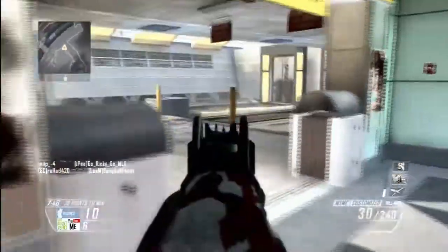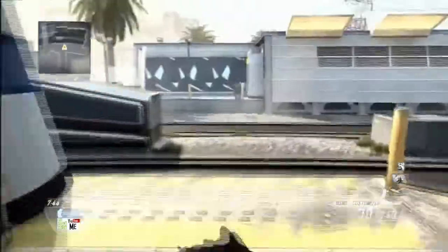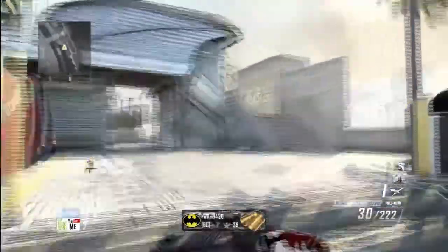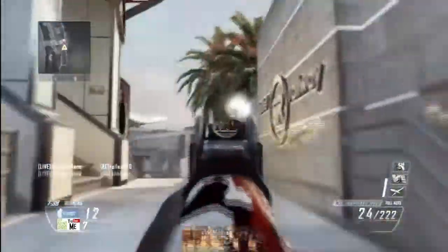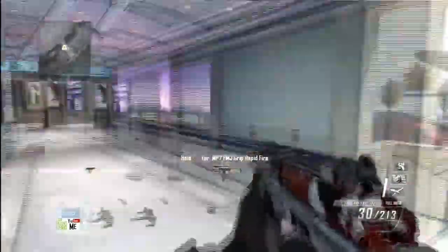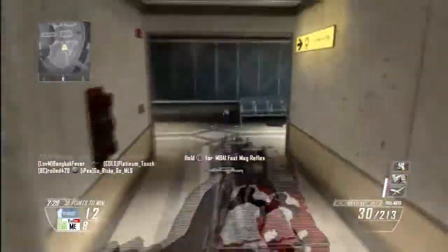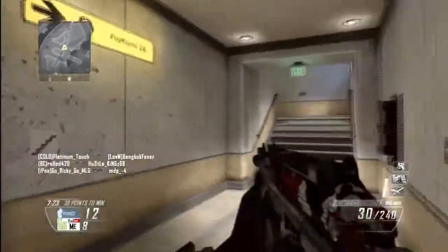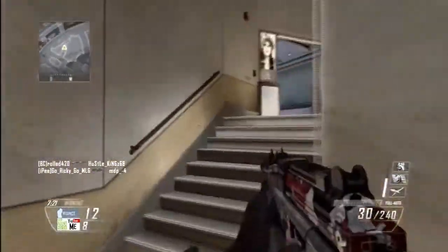It's really, really good with long barrel. I use quick draw just to snap on target quicker, and because my hip fire aim is terrible — I can't hit anyone when I hip fire — so aiming down sights is crucial to win gunfights. And I also use fast mags because without fast mags the reload time is like 10 seconds, and with it it's only like two or three. I want to stay in the action, keep moving and looking for enemies, and I don't want to spend my time reloading my gun. So that's why I use fast mags.